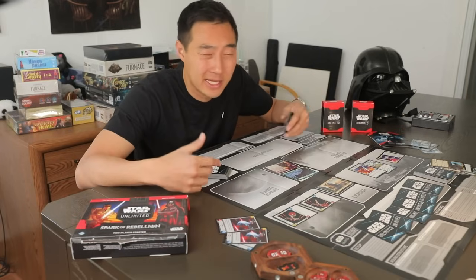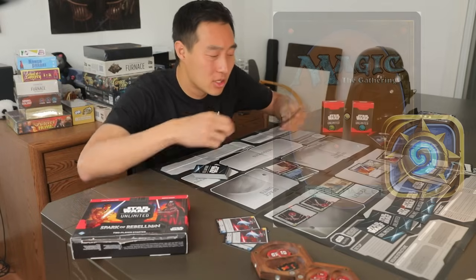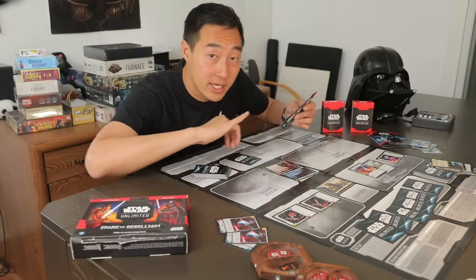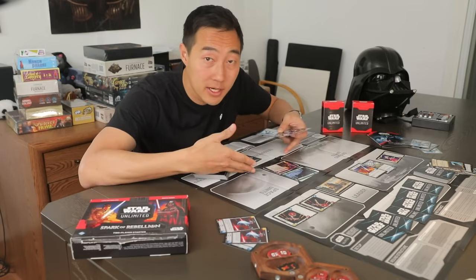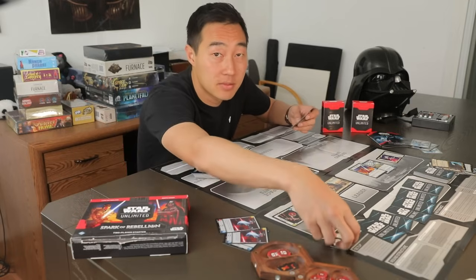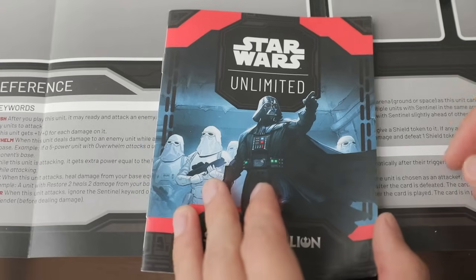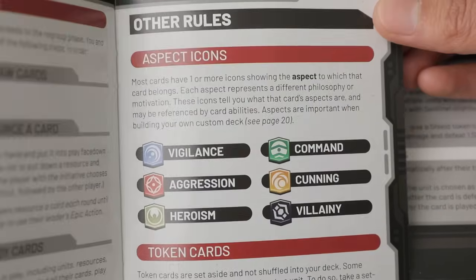If you've played TCGs before, like Magic or Hearthstone, honestly the hardest part you have to learn is just that you have to resource from hand now. Then you just understand that players trade off doing one action at a time, you have a leader to worry about, and then you can pass permanently to claim initiative — that's basically all you need to learn. The rulebook is nice too: tons of diagrams, well-organized, and it's small so it can follow you in your TCG escapades.